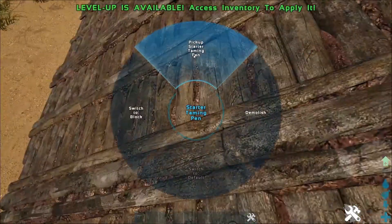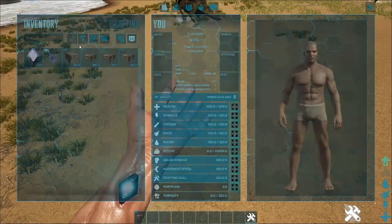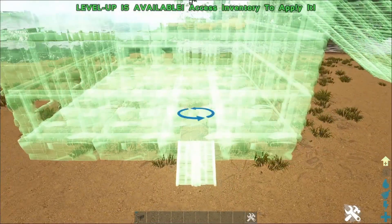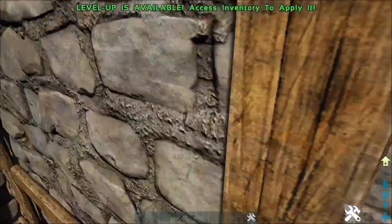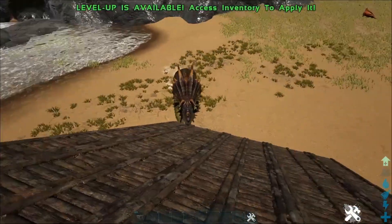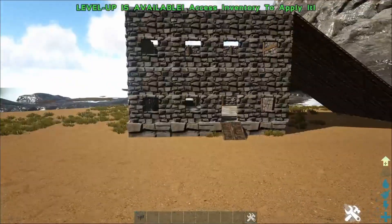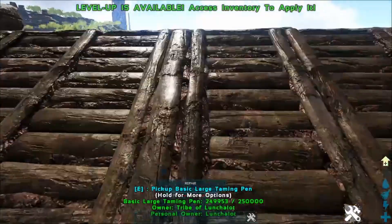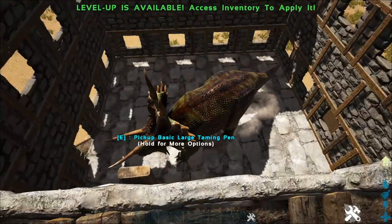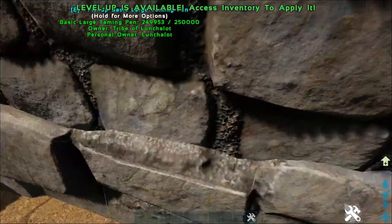This is fully pickupable. You can also switch the foundations to blocks which changes the look of the foundations. The large taming pen is majestically huge — this one would be for like a rex or something like that. It's got windows you can fire through, and once a creature is in there it's definitely stuck. You can come up and shoot, or if it's a rex you can shoot through the windows until it's unconscious. And again you can just pick it up and switch to block foundations.